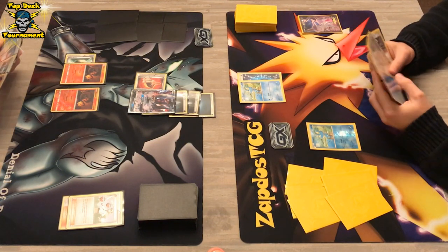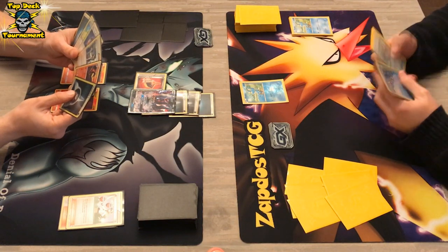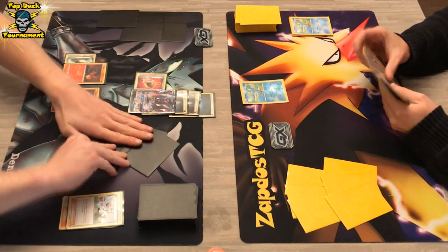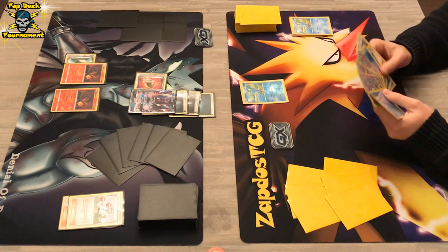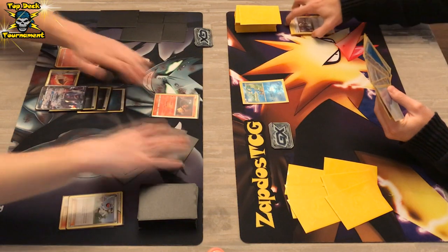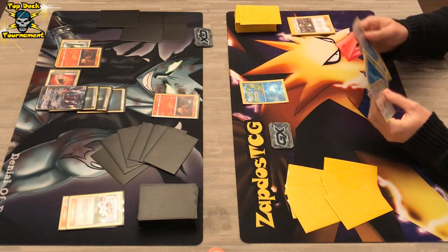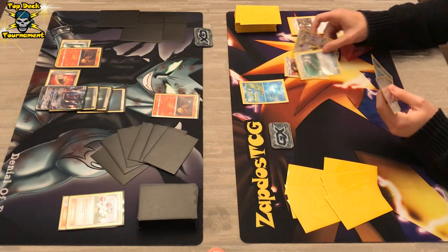As a fun fact, if he has Fighting Fury Belt and just the damage from Poison and Burn, he will also get 170 damage. We see a knockout on Froakie, so the Greninja player only has one Froakie in the active position. We see a Guzma, so he does not have the perfect hand and tries to stall out a Salandit.